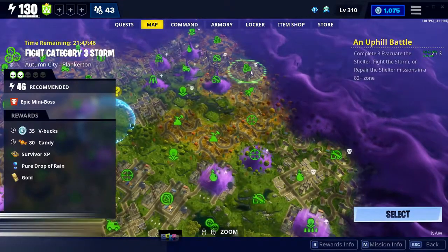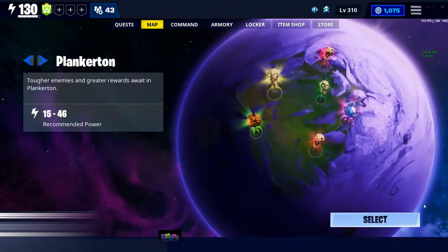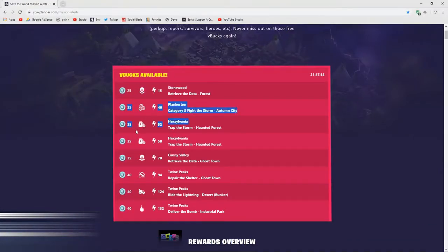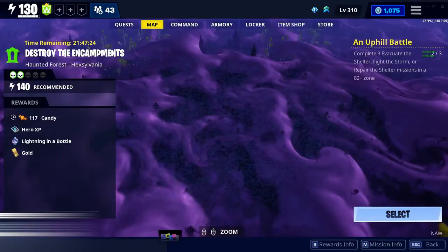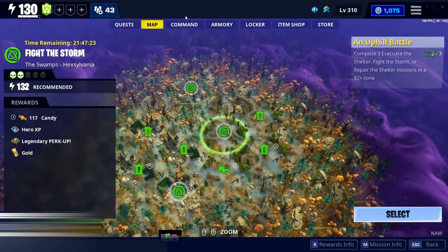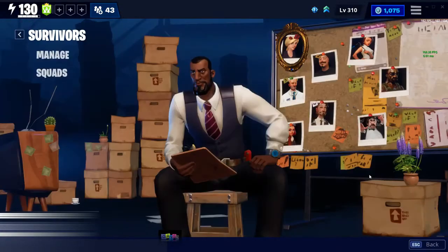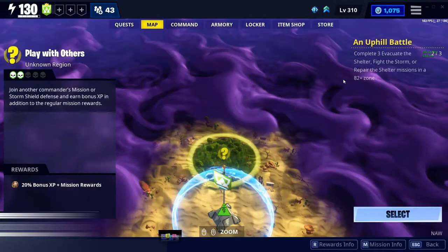The next one is in Plankton, power level 46, Category 3 — that is worth 35 V-Bucks. The next one is in Hexylvenia, so you have to be at that power level to access it. There are two missions in Hexylvenia. To access Hexylvenia, your power level has to be lower — just drop your power level by removing survivors from your squad and you'll be able to access the mission.